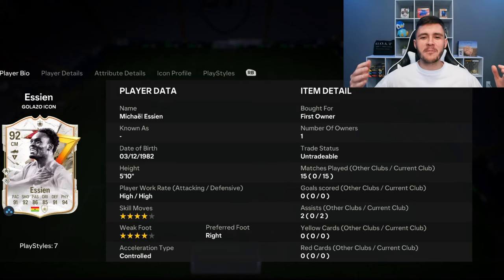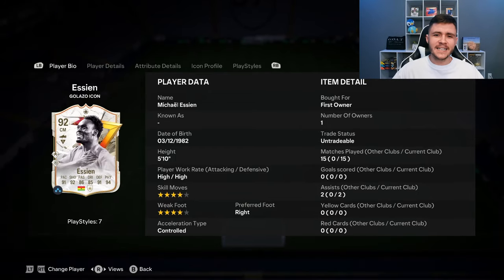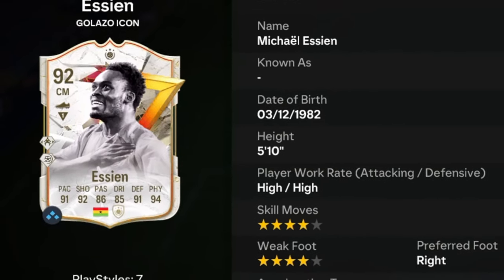What's going on, it's your boy Boobah and welcome back to another player review on the channel. I hope you guys are having an incredible day. In today's video we're gonna go ahead and check out the new Golasso Evolution card for Michael Essien. Essien is a 92 rated card, he has high-high work rates, right-footed with four star skill moves and four star weak foot.